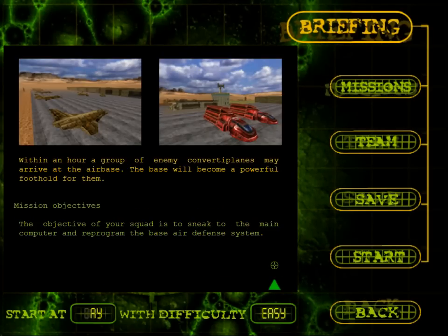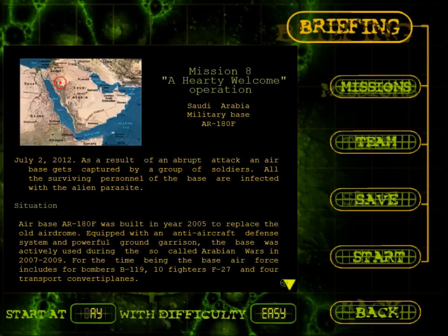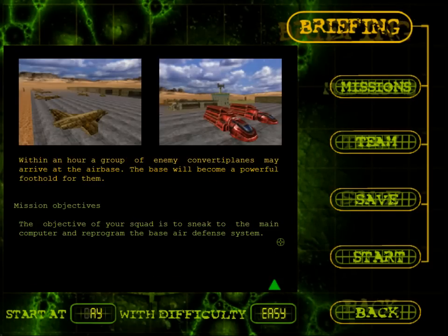Within an hour, a group of enemy converter planes may arrive at the air base, and the base will become a powerful foothold for them. Mission objectives: sneak to the main computer and reprogram the base air defence system. That's all we're doing.